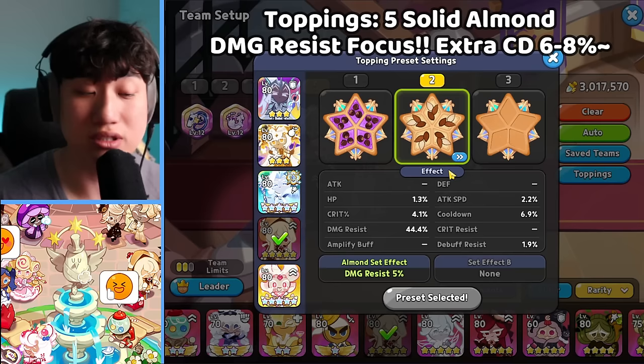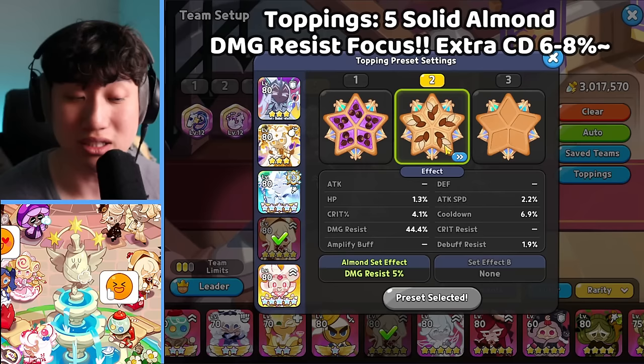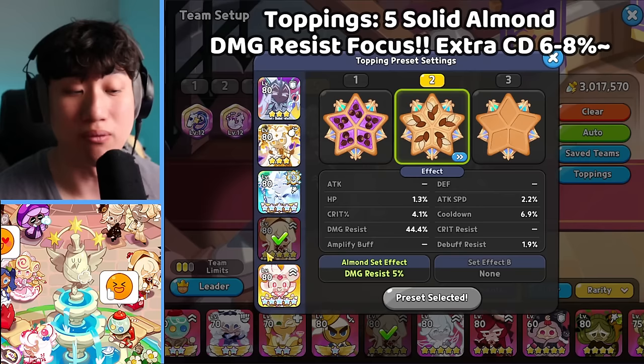For Caramel Shoe, you want to use 5 Solid Almond. The reason is because she is super squishy, and this may not even be enough for some of you guys depending on your Relic, your Land Buff, and your substats. Sometimes even your Caramel Shoe with 5 Solid Almond might die — and that shows you it's probably not going to work for you. With a lower promotion and not-so-good toppings, it's going to be harder to take advantage of Caramel Shoe because she is squishy.